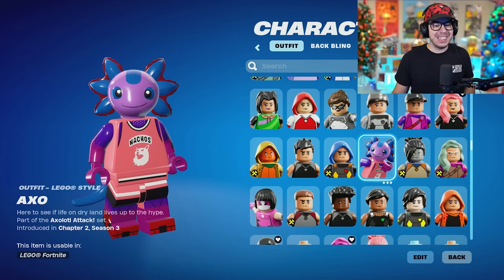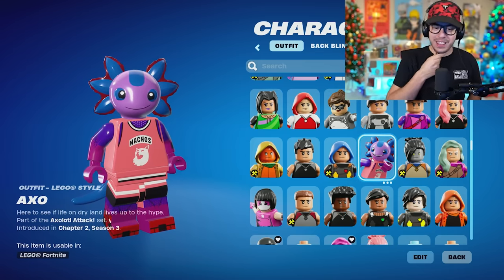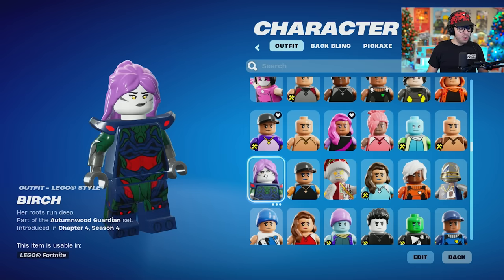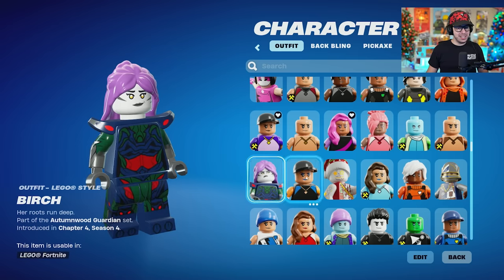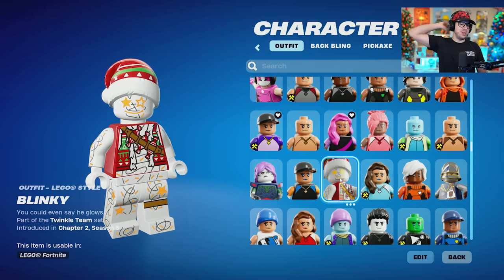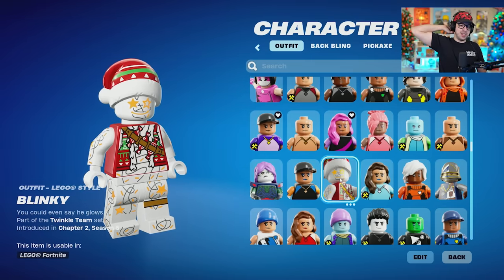Look at Axel — that's a fully detailed minifig, you'll love that. Bucky. Beach Brutus. Birch — wow, that skin is not one that I expected to be so far. Blinky looks like one of those collectible figurines, like bare bricks. Blue Squire — definitely a rare skin.